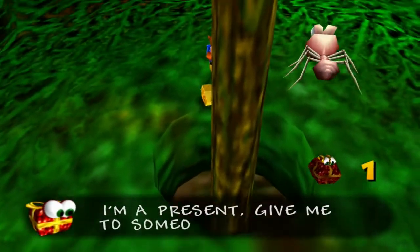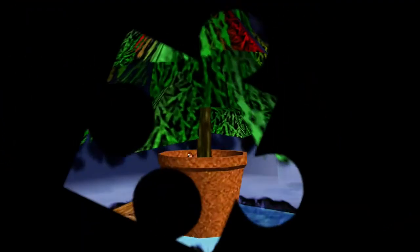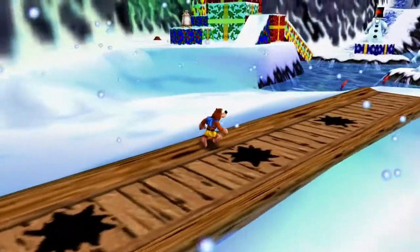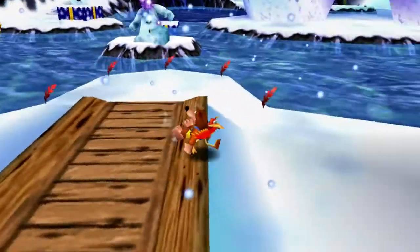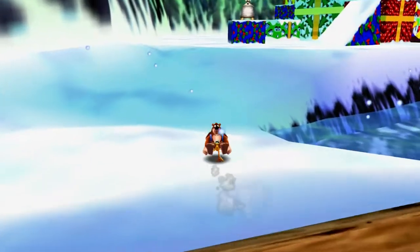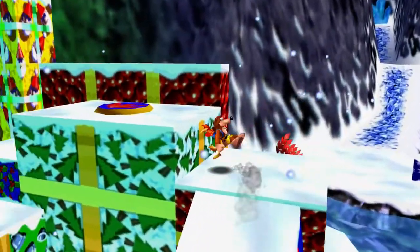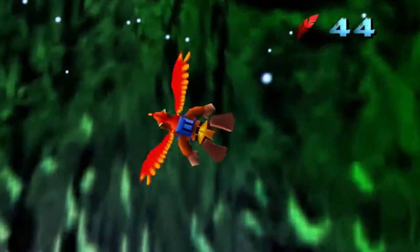The present says 'give me to someone sad.' Well, that's depressing — wouldn't you just give a gift to anybody that's not sad? I have no idea, but let's go ahead and begin our actual exploration of Freezeezy Peak and not just get one Jiggy like we did in the last episode. We do have these snowmen — I don't know what they're all about, but they're going to annoy the heck out of me if I'm not careful.